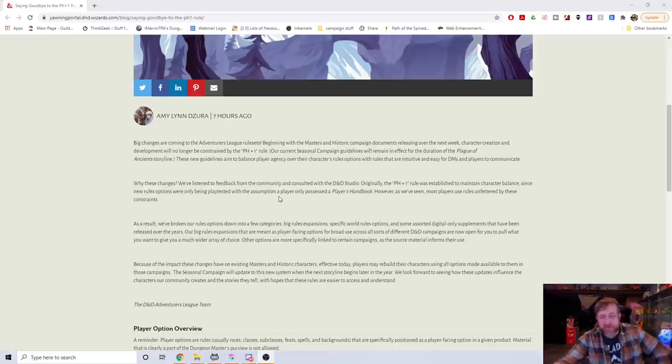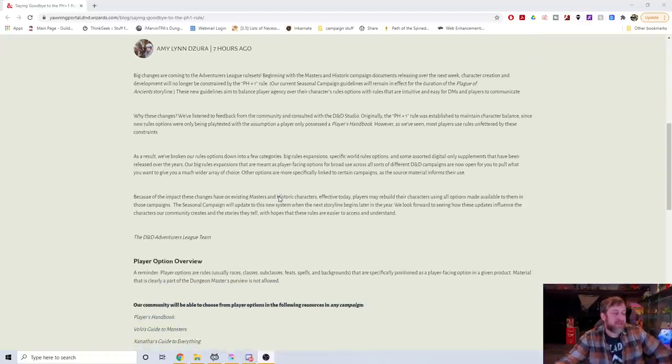Most players will use whatever rules you can give them access to. As a result, they've broken the rules options down into a few categories: big rules expansions, specific world rules options, and some sort of digital-only supplements that have been released over the years. Their big rules expansions that are meant as player-facing options for broad use across all sorts of different D&D campaigns are now open for you to pull what you want, giving you a much wider array of choice. Other options are more specifically linked to certain campaigns. Effective today, players may rebuild their characters using all options made available to them in those campaigns. The seasonal campaign will update to this new system when the new storyline begins later in the year.